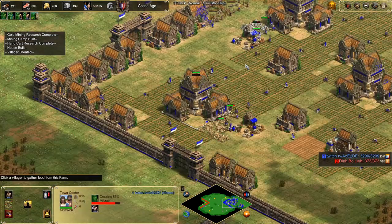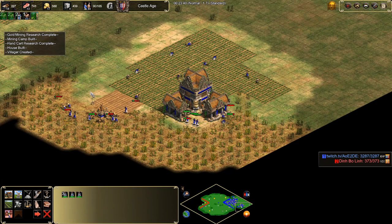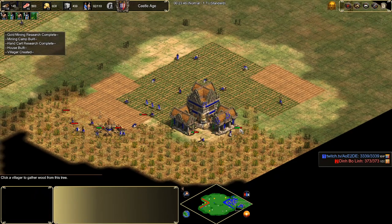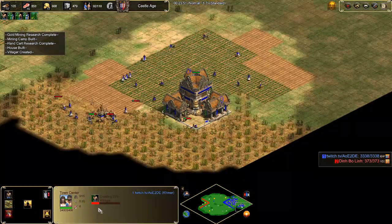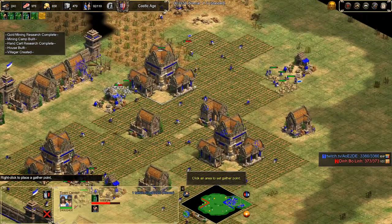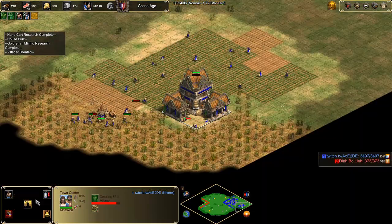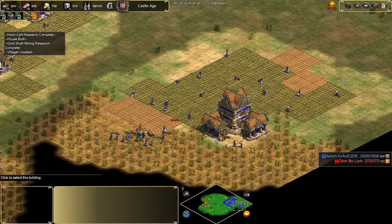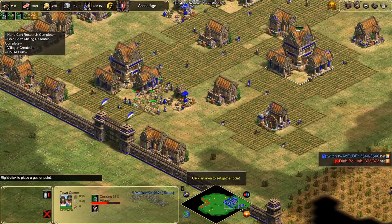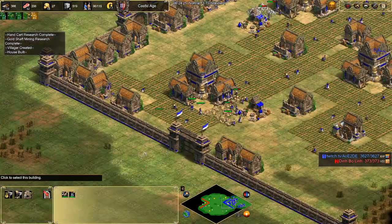Remember, we're Khmer — we can fit farms anywhere. We're going to be able to click up soon, around the minute 24 mark. Not using a market — we don't need to use one, we could use one later. I also like to get Loom — it's a nice upgrade if you're going to be going outside building stables. Take a couple of villagers off gold since you tend to have a little bit too much, and let's click up.